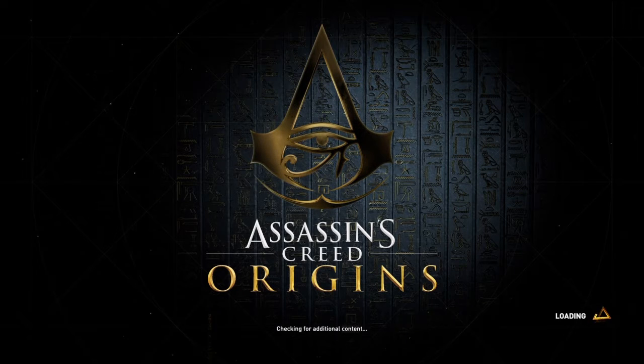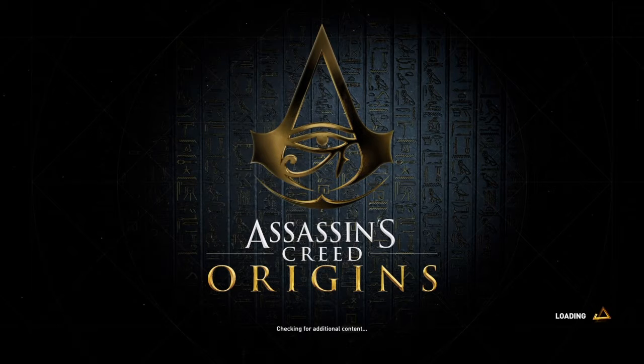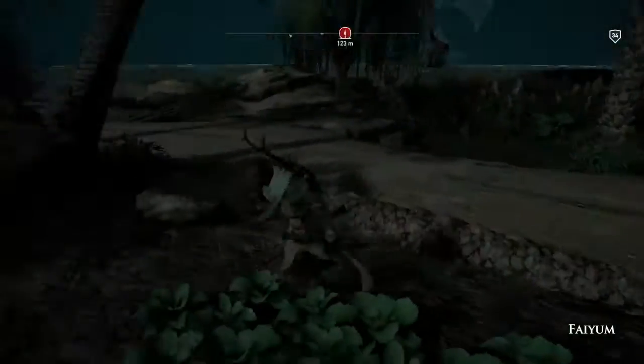Hi everybody, welcome back to my 100% walkthrough of Assassin's Creed Origins. On this video we are going to be doing another location in the Fayoum. This is called the West Mores Trireme.